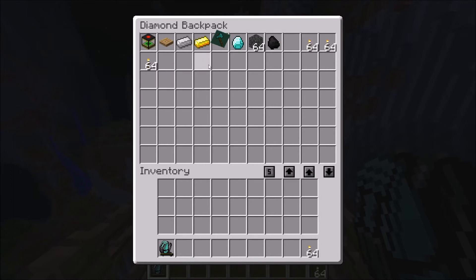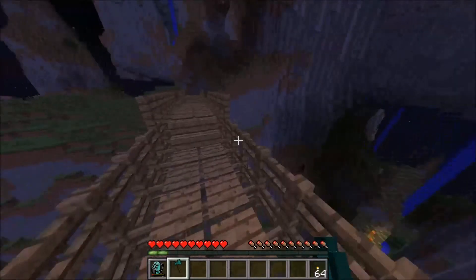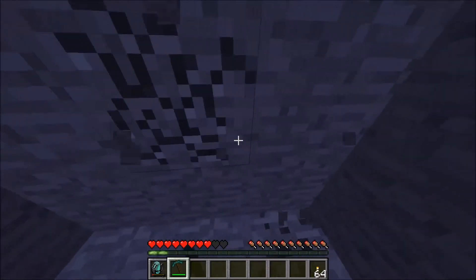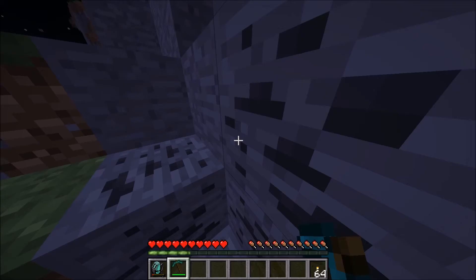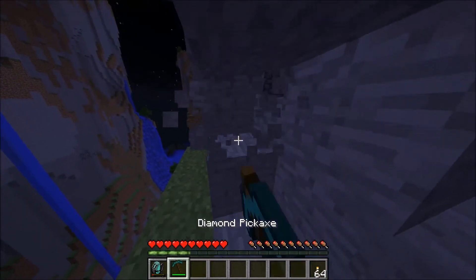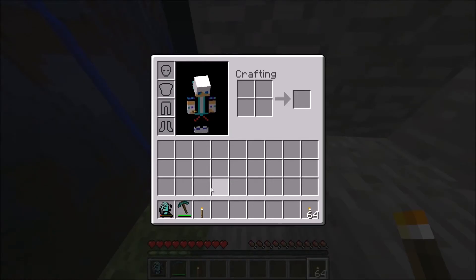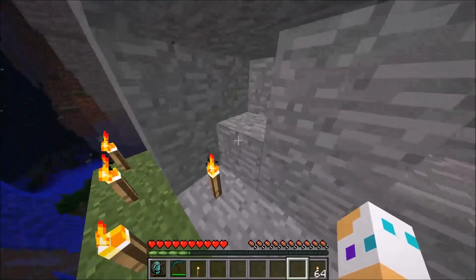And the restocking upgrade — let's put a torch there. So every single time you run out of a torch, it's going to be refilled. Let's break some cobblestone — as you can see my inventory doesn't have any cobblestone in it. Let's break some coal — my inventory doesn't have coal in it, that's because we put it in the basic filter upgrade which puts it straight into the backpack. And if you run out of torches, just break one and pick it up and it's going to refill because you had it on the restocking upgrade.